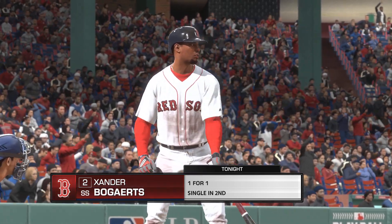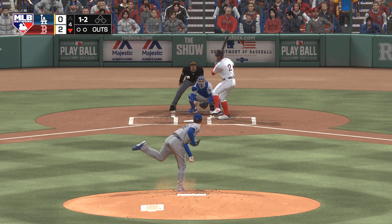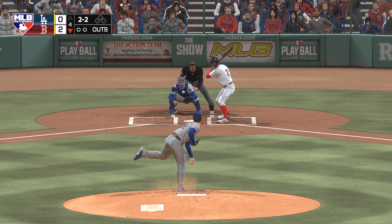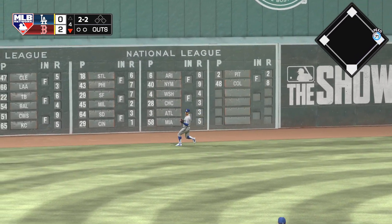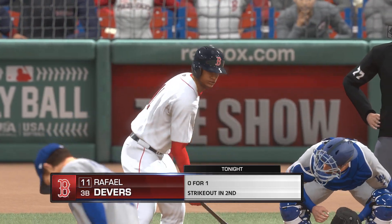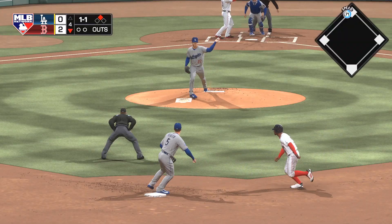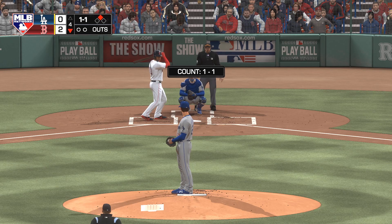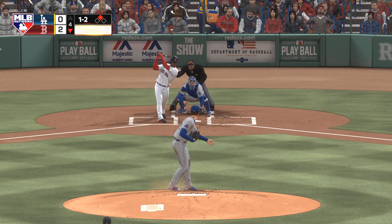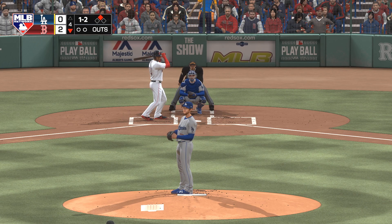Ready now, Xander Bogarts — one for one after a single his first time up. One of the keys to securing a win — they want to keep the pressure on and try to build that lead as much as they can moving into the later innings. That ball's headed for the gap in left center — he's got a base hit, possibly more. He'll get it into second — he's able to hustle his way to second with a two-base hit. Next up for the Red Sox, Rafael Devers. He was a strikeout victim in his first try. Pickoff move to second, and he's back standing.